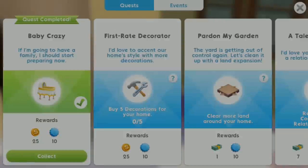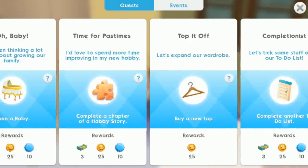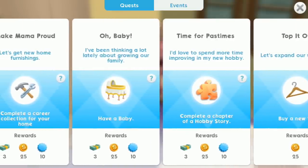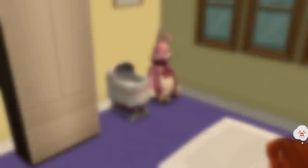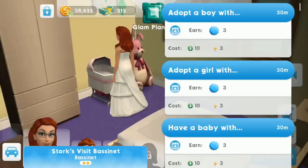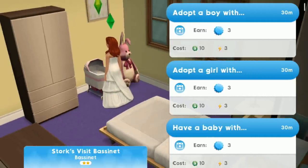Select the color — a nice pink one. Collect your reward and you'll now see the Oh Baby quest. To complete this quest, simply select one of your Sims, press on the bassinet, and you'll get three options: you can adopt a boy, adopt a girl, or have a baby. If you really want to have a boy, select the top option. If you really want to have a girl, select the middle option.